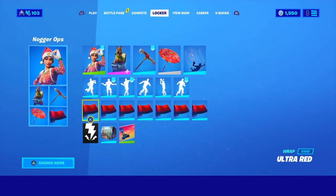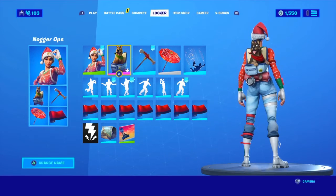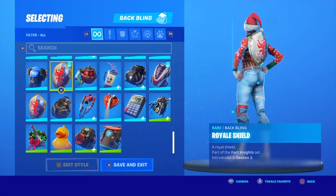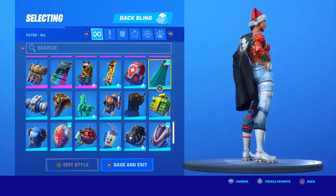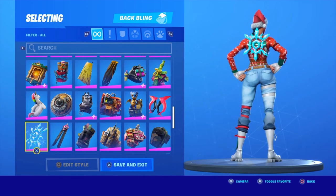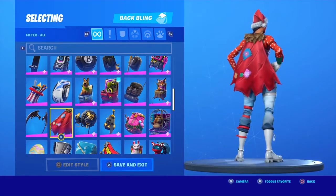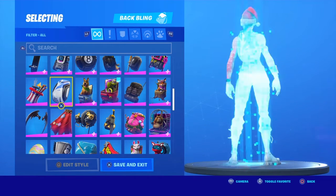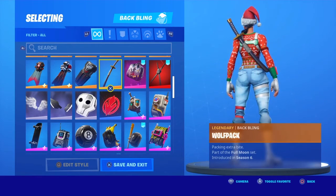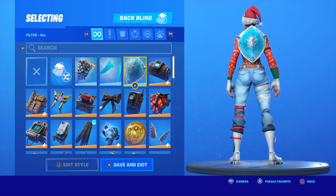Combo number three is what I call the Nagarops — pretty dope name, I know. It starts off with the basic Nagops skin. I like the dog back bling because it fits with the blue and the red on the skin. You can also use the shield, or really anything — you can put a cape in a different color. The Wolf Pack back bling goes with anything. Some wing-style back blings are different-colored blue, so I wouldn't use those.